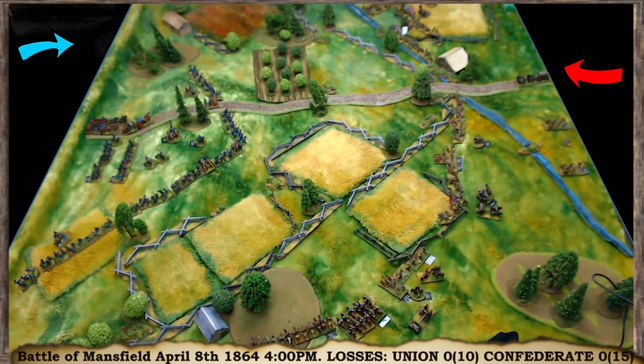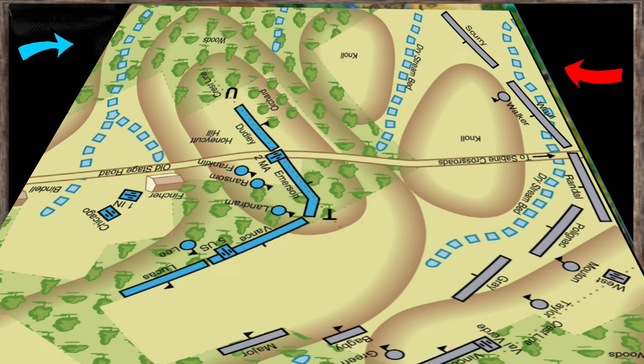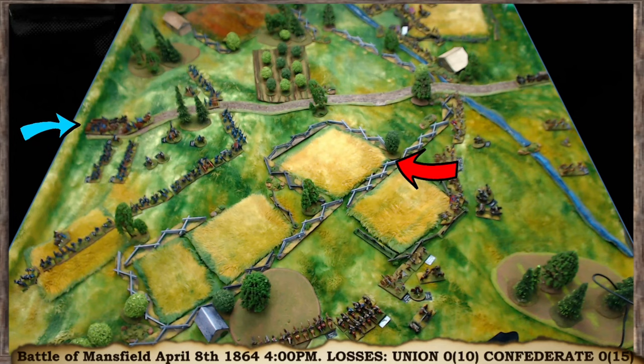Since I'm playing both sides I need to keep things honest. The Confederates' orders are to attack, while the Union will be defending and trying to hold the hill. The main Confederate attack is from Mouton's division. These guys on the right will try to sweep around the flank, the cavalry will put pressure on, and the artillery will bombard the Union positions. So that's the plan.